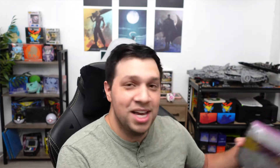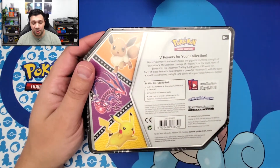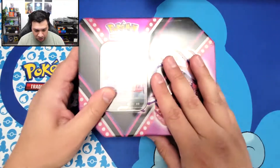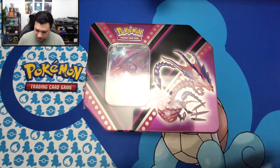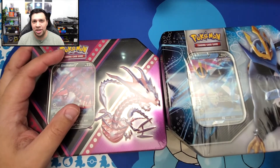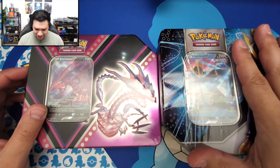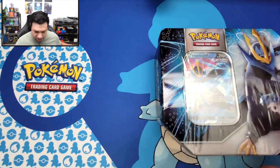They also had a bunch of Chilling Reign - some ETBs, not too many actually, which was pretty surprising considering they had so many Crimson Invasion ETBs. They also had a bunch of blister packs and single booster packs for Chilling Reign. For today, obviously I can't open up all those cards - it would be a really long video. So let's just pick a couple of things. I'm really interested to see what's in this Eternatus tin. I'm going to open this and the Empoleon V tin, and save the ETBs and Shining Fates for later.